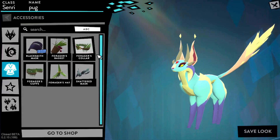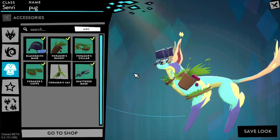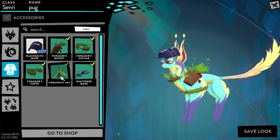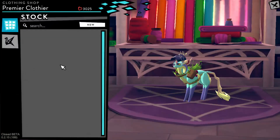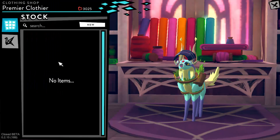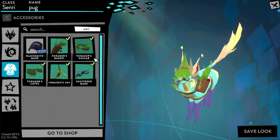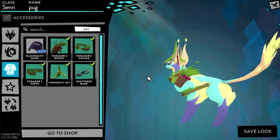Next up we have accessories — I think it's the same from last time. You can attach your items. I got this blacksmith mask from the Blood Tundra; if you haven't seen the video, make sure to go check it out. I think the accessories are the same from last time, and you can obviously go to the shop. There seems to be no stock in the shop, which is an issue because you obviously can't buy anything — same with the Enigma items. But obviously Feral is very unstable at the moment, a lot of things aren't working, and I get a lot of bugs, which is the purpose of beta testing. This is not a finished game yet.